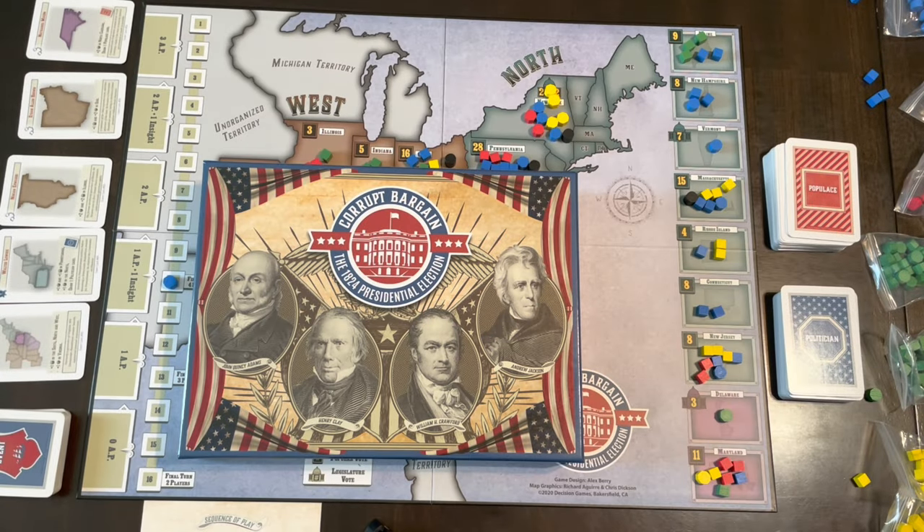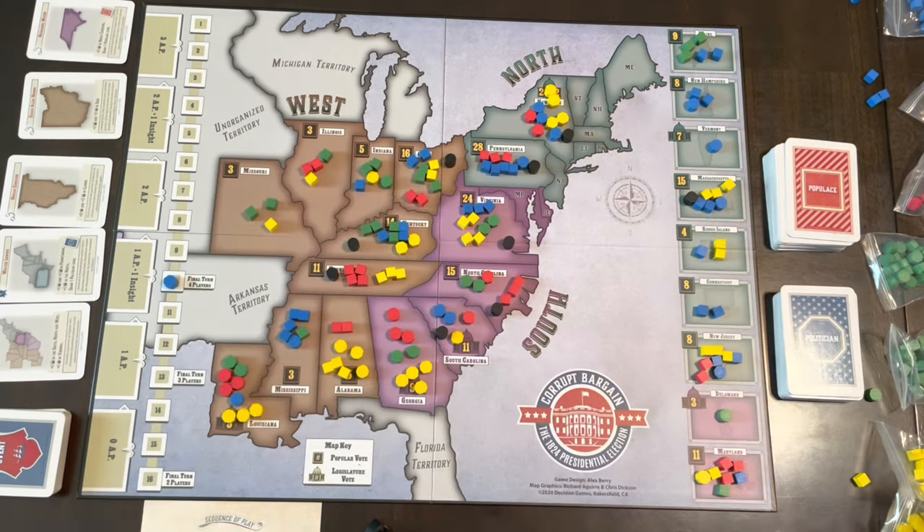Hello everyone. Today we're going to talk about Corrupt Bargain, the 1824 presidential election game from Decision Games. There was an unboxing video — you'll see a link for that in the description. This is an after-action report and a brief discussion of gameplay. This isn't meant to be a rules overview; you can't learn to play based on what I'm going to cover here. This is the end-game situation.